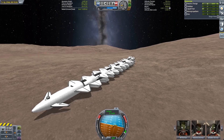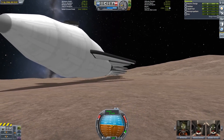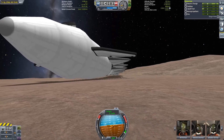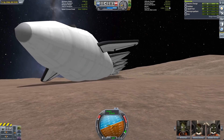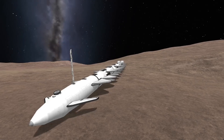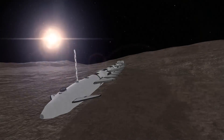The ducted fan blades allow for a really compact design, which means this entire thing can be mounted inside a 2.5 meter utility bay. When we're not using them, it can be closed and they go back to generating no drag. They're also a bit susceptible to heating, so this will help for our EVE re-entry.